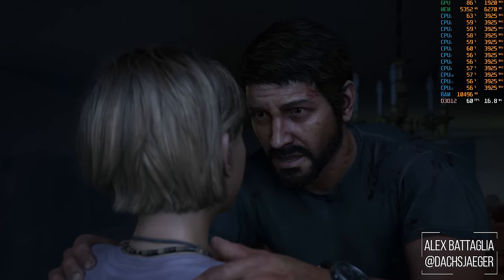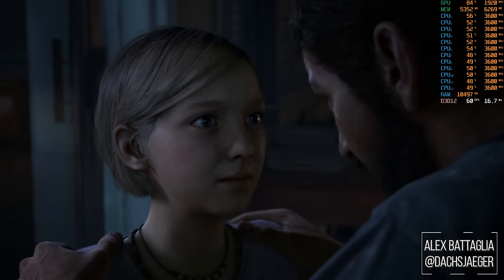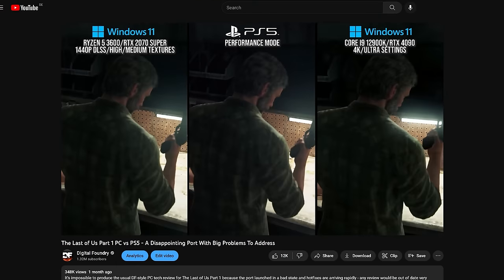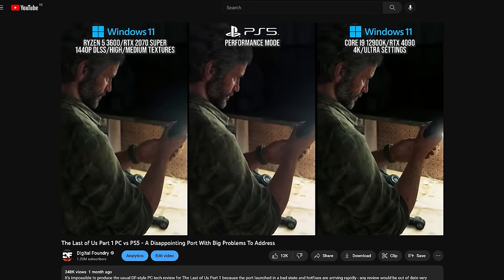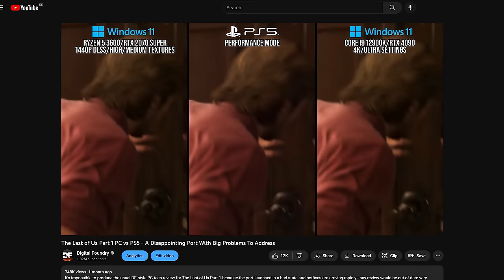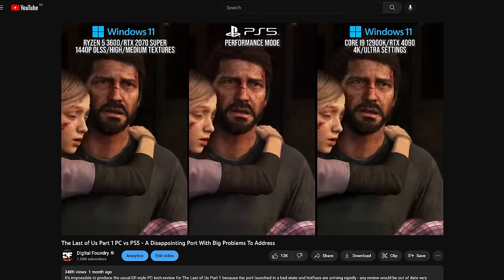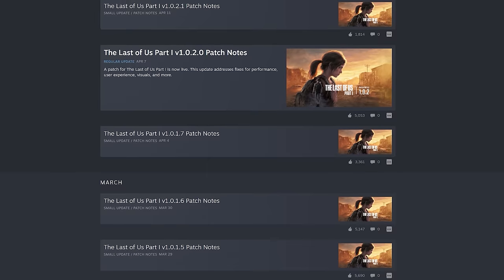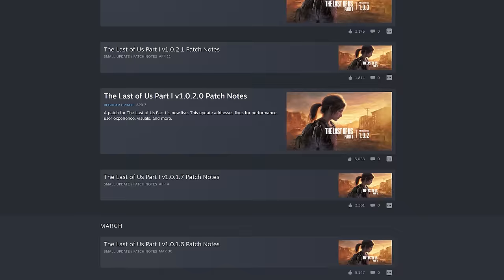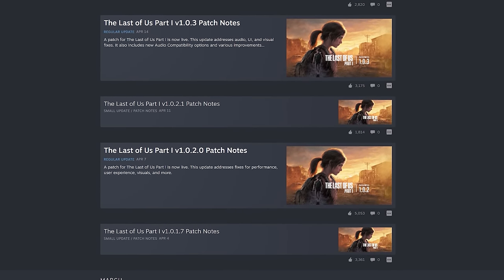When The Last of Us Part 1 launched on PC at the end of March, Digital Foundry found the quality of the port to be lacking in so many areas that we forewent a standard review and did a three-way playthrough instead, discussing the various issues. Since then, many more unfinished games have been launched, and Naughty Dog and Iron Galaxy have been patching The Last of Us Part 1. It seemed a good time to give an update on the current quality level in comparison to launch — so let's get right into it.